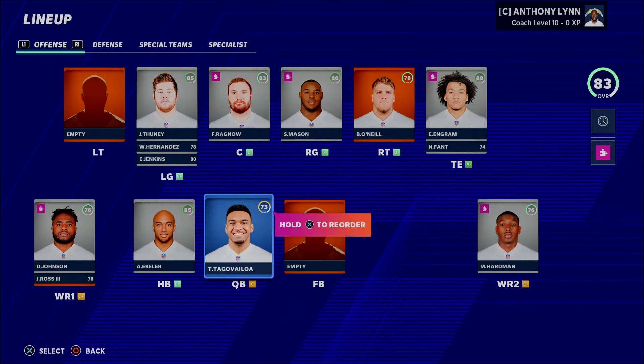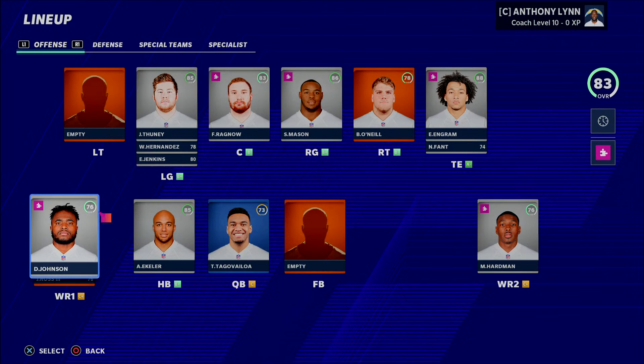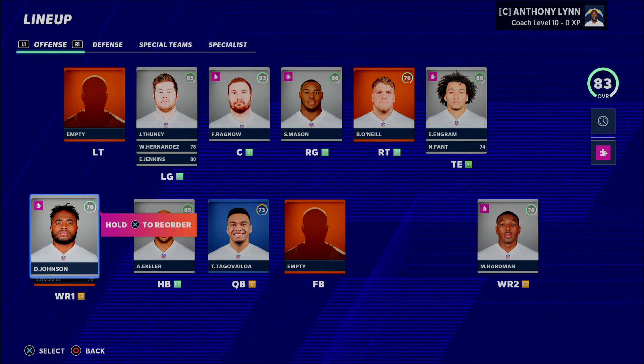The first tip is to draft players that you know you can use. Focus on players you're familiar with — maybe a player you've used in the past, or a specific team you're very familiar with. For example, if you're like me and run a lot of Pittsburgh Steelers franchises, you tend to draft Steelers players that you know you can utilize and have had success with.